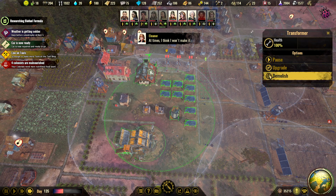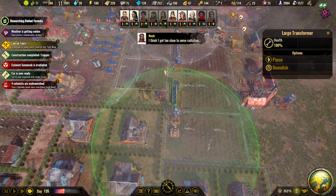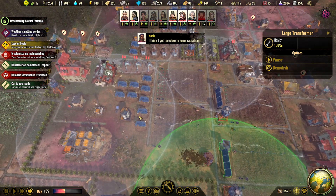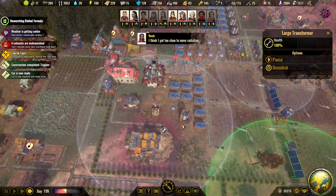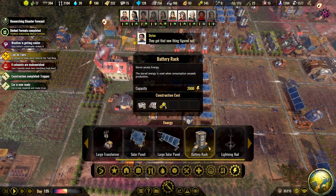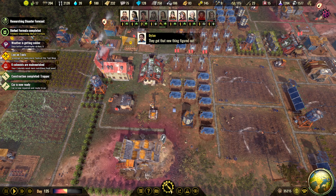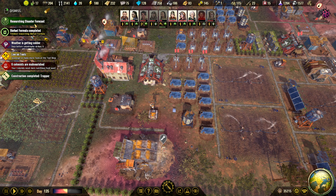Okay, that is built. Let's demolish. We are up and running — we have more power. Batteries — I want to build more batteries. I want to build the big ones which we haven't researched yet. So let's do this one and then we will decide what to do.